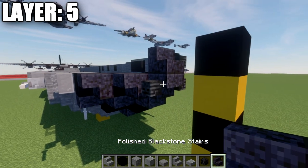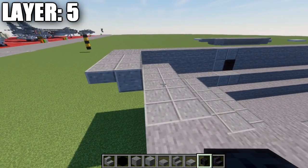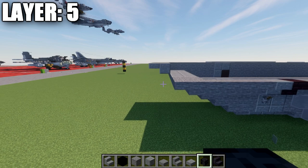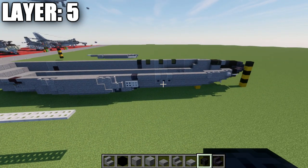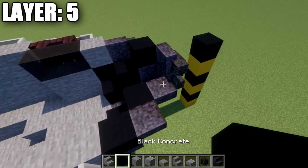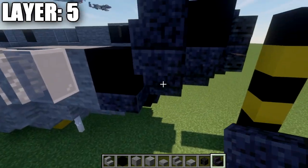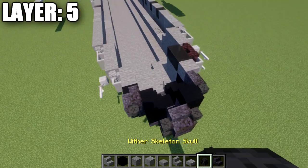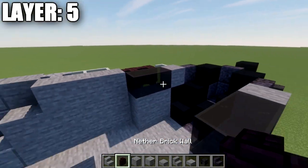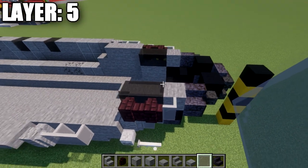For the rear center line, go to the center polished andesite top slab, place a polished andesite block going up at an angle, and a polished andesite top slab off that block — continuing the same design. Moving to the sides: place a wither skeleton skull on both sides of the polished blackstone stair, then a black concrete block in the corner space. Place a polished blackstone stair on top of the upside-down one, then a wither skeleton skull on the side facing forward, a stone block after the stair, two black stained glass blocks back, and two nether brick walls off those, plus a light gray stained glass pane on the side of the stone block.